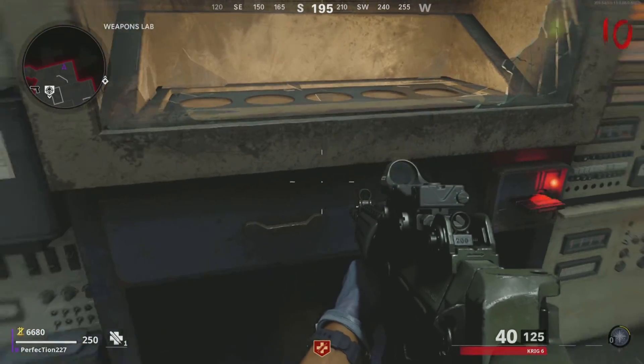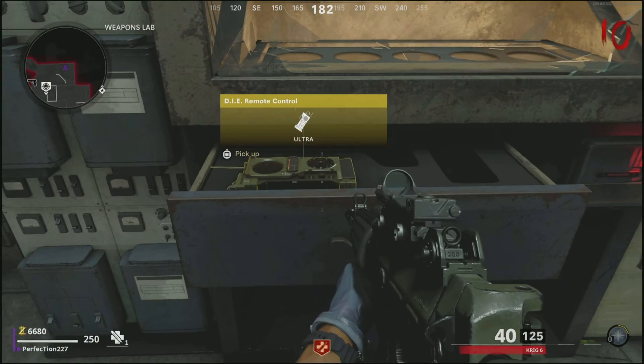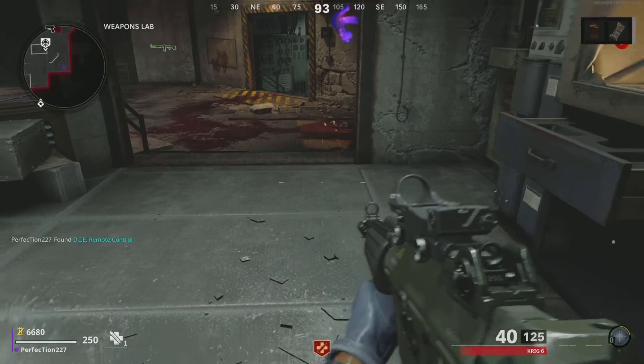Once you're in the weapons lab, insert the keycard in the weapons locker, and the drawer will open which will give you the D.I.E. remote control. You want to pick that up right here.